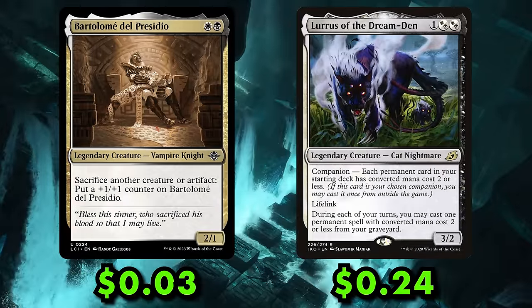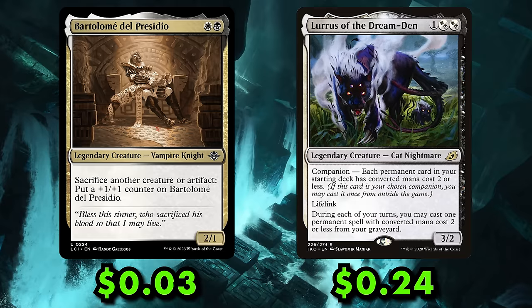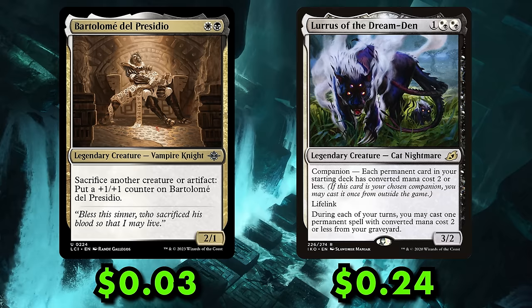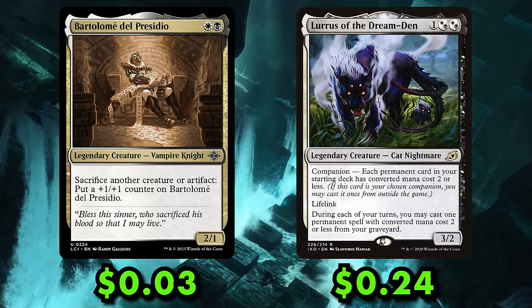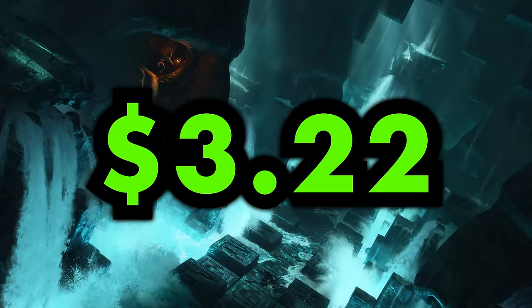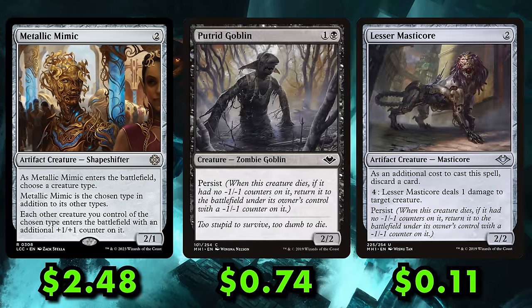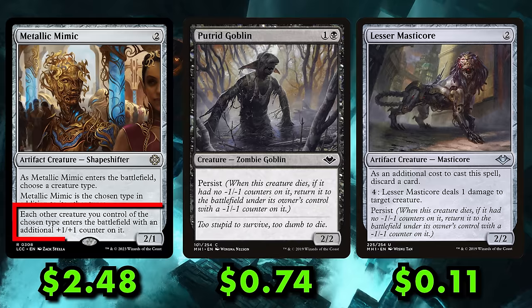Just by looking at these two cards, you probably have a good idea of what to expect in this deck. Lurrus and Bartlemy pair incredibly well together — Bartlemy wants lots of cheap sack fodder, and Lurrus wants cheap, juicy options to recast from the graveyard. The key win condition is an infinite combo: Metallic Mimic pairs with either Putrid Goblin or Lesser Masticore — two mana persist creatures that become infinite sources of sacrifice fodder when Metallic Mimic is in play naming Zombie or Masticore.